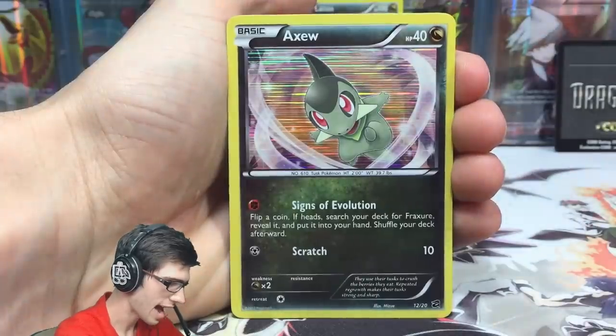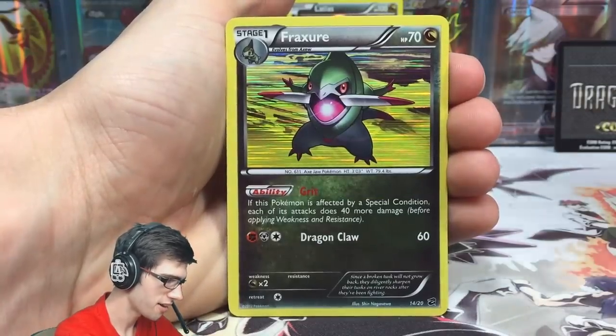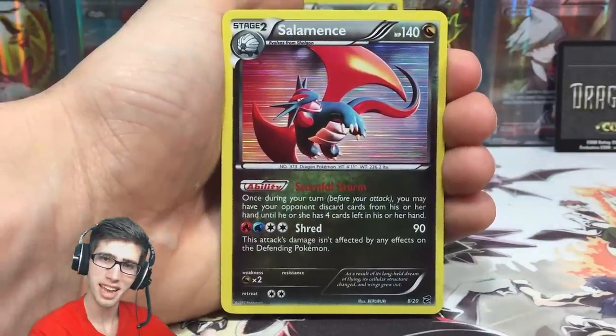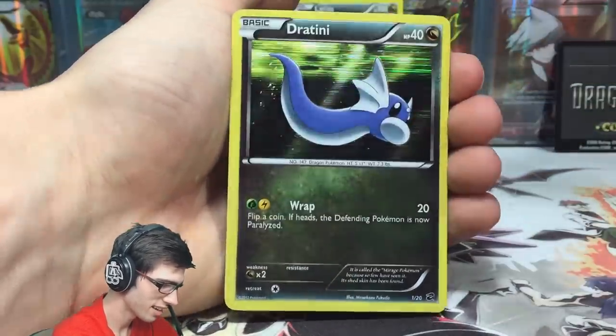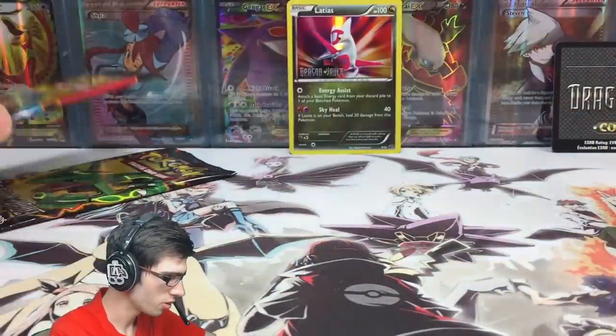Not bad — an Axew, a nice-looking holo, a Fraxure, a Salamence — I don't think I'd pulled that one yet, so that's pretty cool, glad to see Salamence show his face — and a Dratini. We didn't manage to get the Kyurem out of that one, but that's all good.